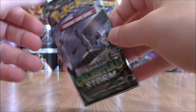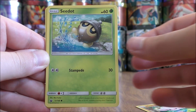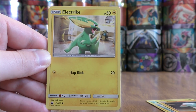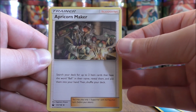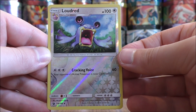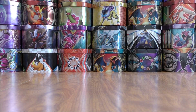Stakataka pack now. This pack starts with Metatite, Seedot, Clamperl, Finneon, Electrike, Water Type Energy, Rainbow Brush, Apricorn Maker, Donphan, a Reverse Hollow of a Loudred which is an uncommon, and the rare is a Kartana — an Ultra Beast. Of course Forbidden Light had a lot of cards dedicated to the Ultra Beasts.